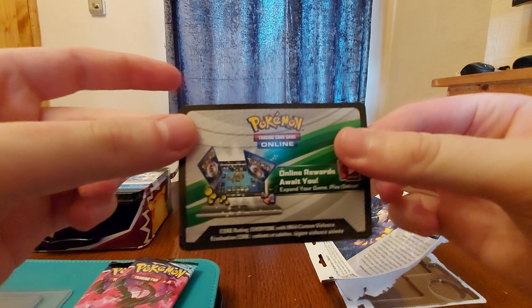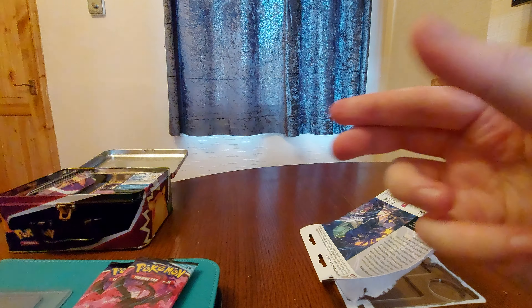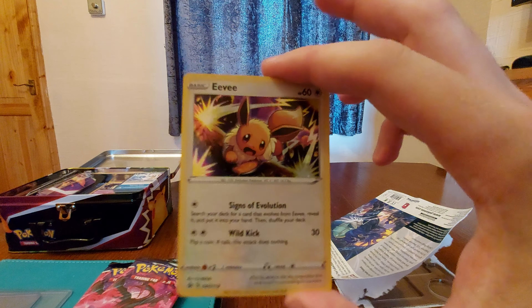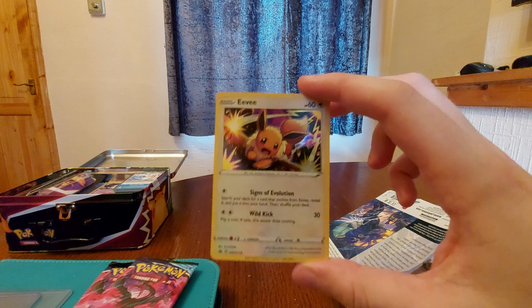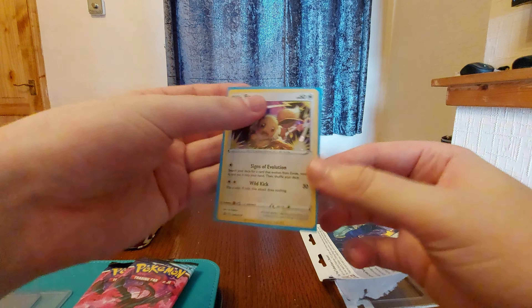Alright, are you ready? Code card — enjoy. Then we have our Eevee promo, which is actually quite nice. As you can see it's bent with a crease line, but I'm not here to get this graded — this is for the binder. This adds to the collection so I can get all the promos for this set. Beautiful Eevee.